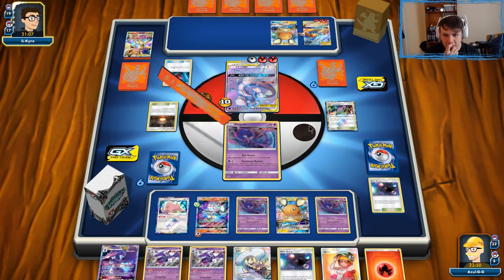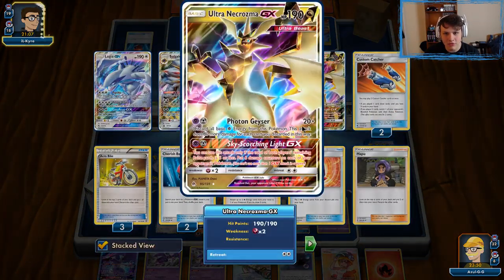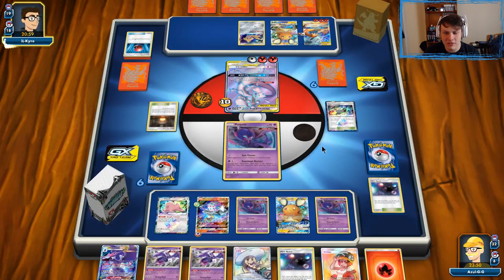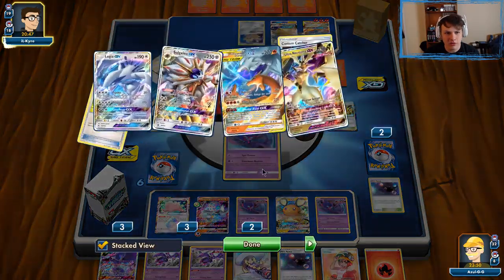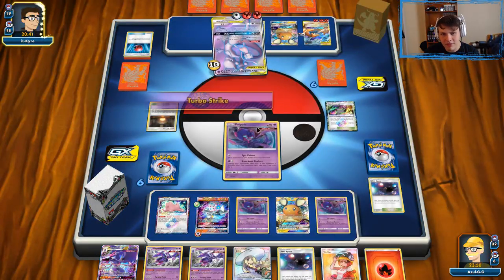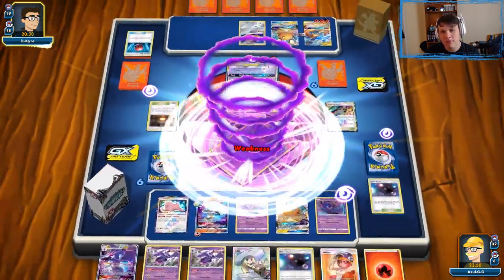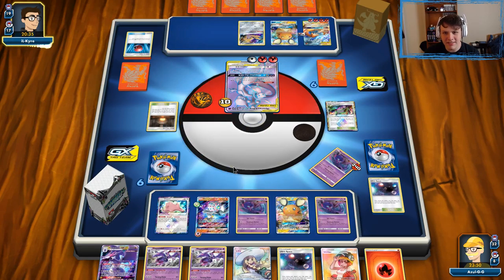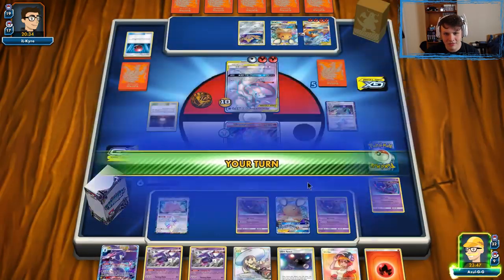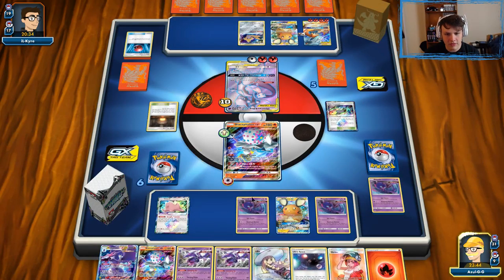There's Ultra Necrozma — that's interesting. I guess it's probably for Sky-Scorching Light, although I don't know what matchup you'd use Sky-Scorching Light in, so a little puzzled by that. I think they're probably going to hit us with Solgalio Turbo Strike and get that energy onto the Reshizard. Yep, there's the Turbo Strike — goodbye Poipole. We're gonna send up a Blacephalon and definitely take the knockout on that Mewtwo. We're gonna be in a great spot by the end of this turn for sure.